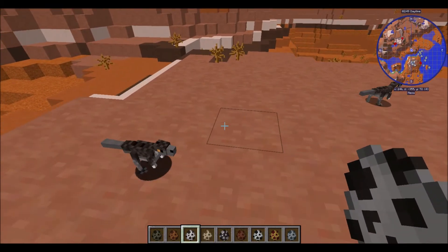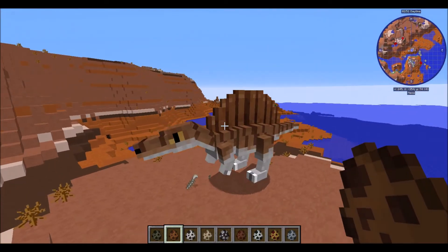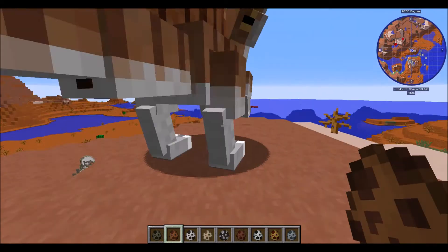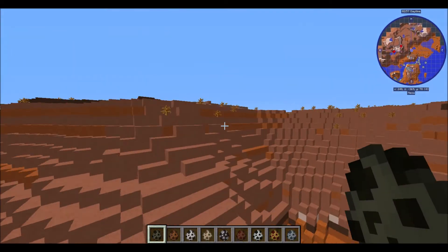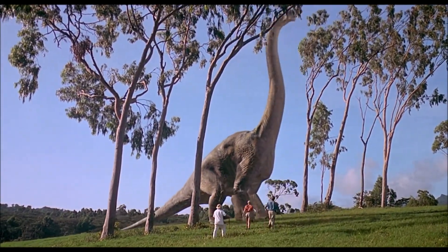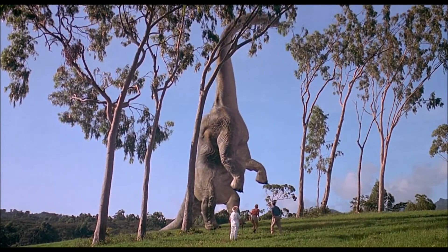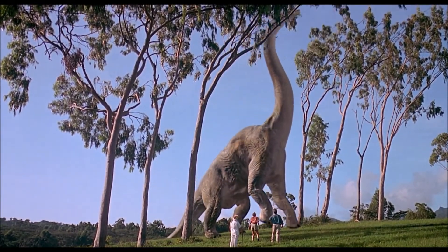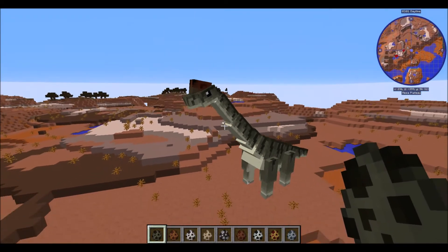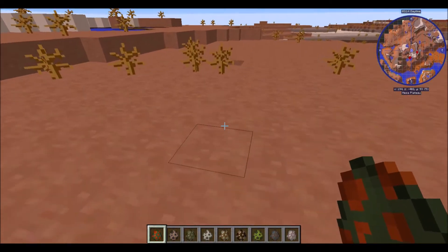I wish I had Optify installed on this mod because I could just zoom into them. Spinosaurus — that's pretty cool. Did you just kill him? Oh, poor compie! Brachiosaurus — now these things I'm expecting to be majestic. That's really cool! Hey, should I do like some sort of survival let's play of living in a world like that?